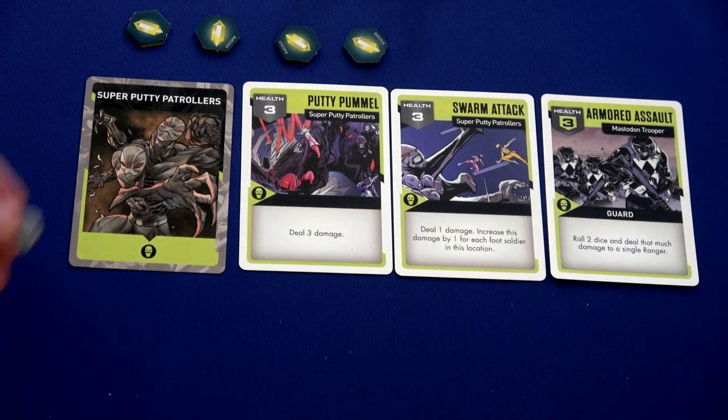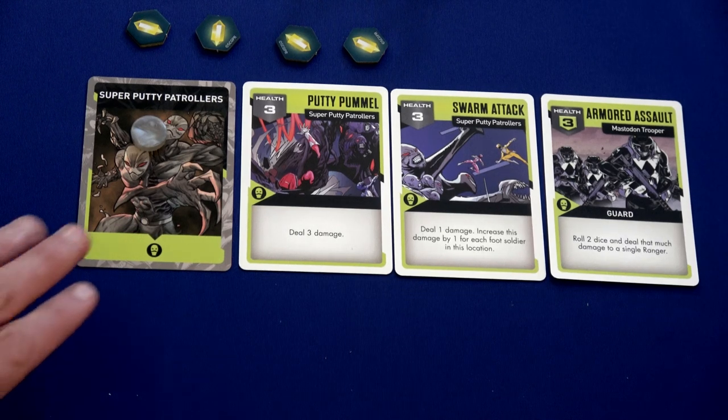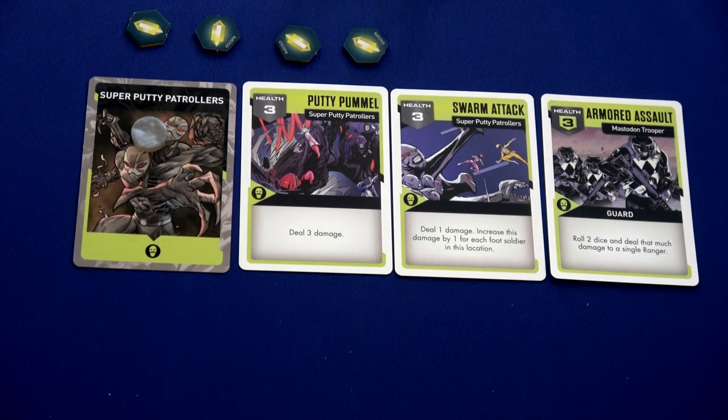Now we move to the enemy activation. This enemy was first — I use tokens to track exhaustion since turning things sideways on camera is hard. The destroyed super putty soldier would have activated but he won't go, so we move back to our team.